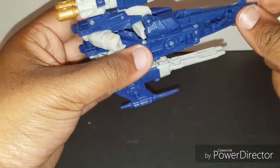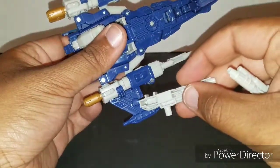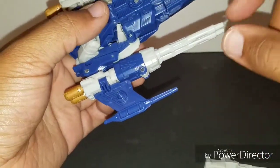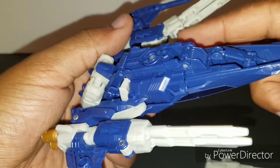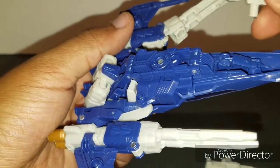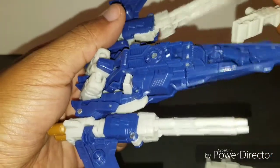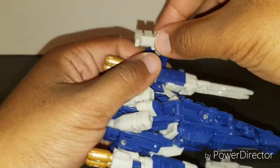The guns can be mounted essentially anywhere there's a 5mm port. You have one option on each wing, and you also have an option on the gun barrel — although that would impede itself. So I think the best option is to plug in here on the wing like this.